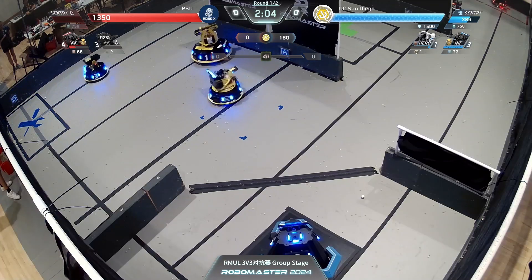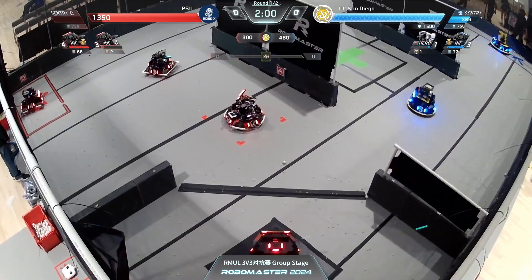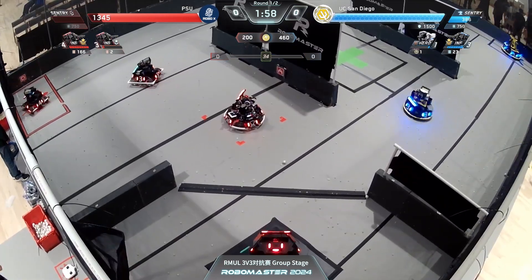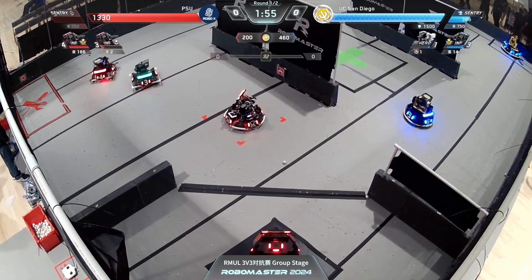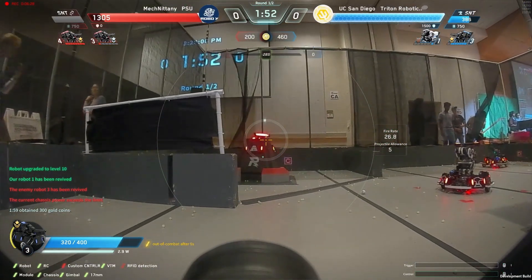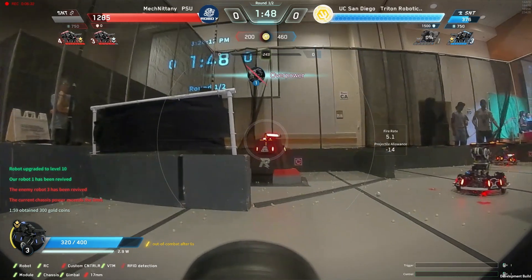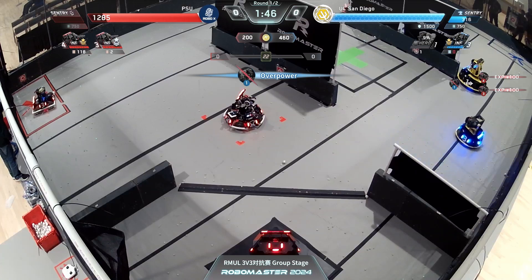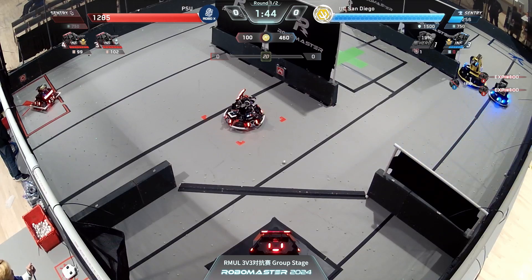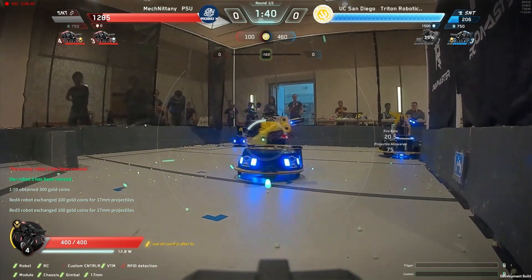Retreating to refuel and to get some more ammo as well. PSU's standard 3 only has two projectiles left, so kind of has to wait for some more economy to come in — and we just see it come in as I said. UCSD's still going for that base. PSU hasn't really made a play for the UCSD sentry yet and so is unable to really capitalize. It's still losing overall, probably taking the engagements with the standard and looking pretty definitively better overall on the infantry and hero side.